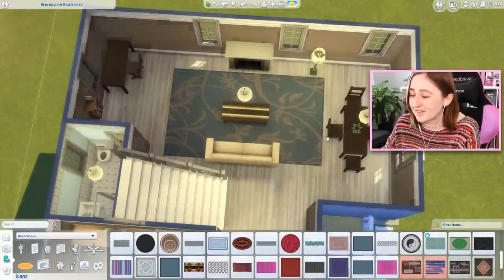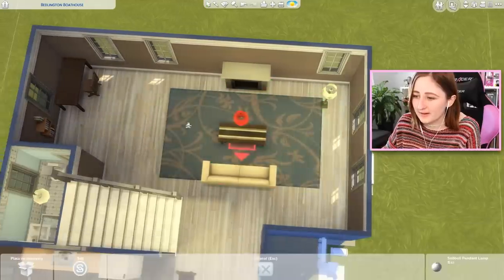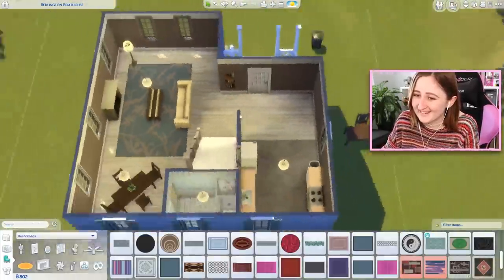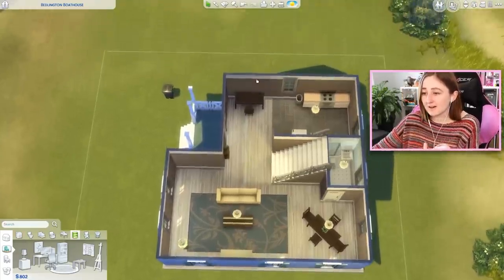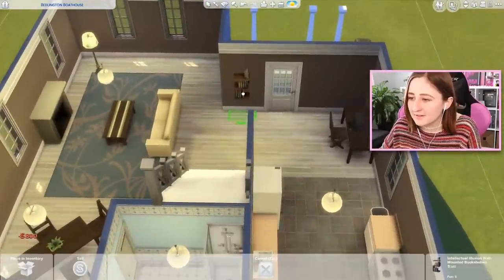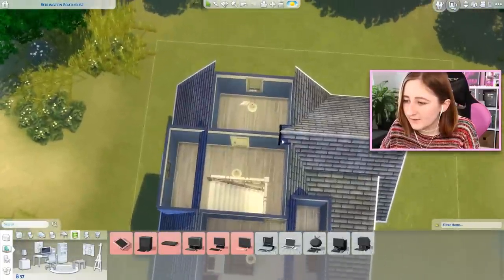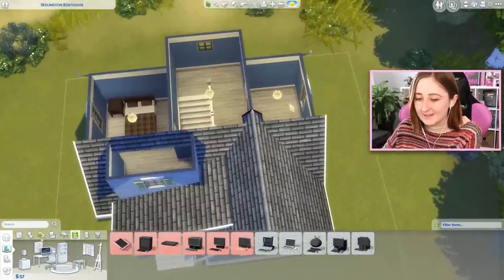I think it's kind of good though - I think it kind of works. The windows are all just moving around everywhere and I don't know what I'm doing anymore. I didn't want the dining room to be so far away from the kitchen, but it's gonna be because I don't know where else to put anything. Wait - I can afford the computer! I think we need a computer really badly. I'm very much into this concept - at least we have some level of electronics in this house.